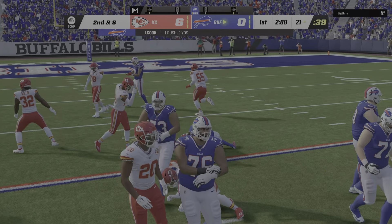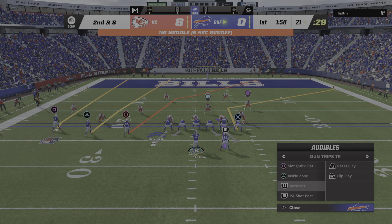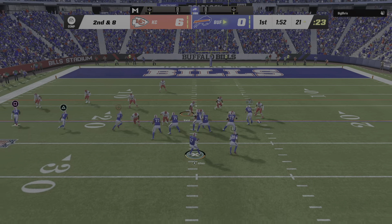Nothing much materializing on the first down run — he'll get a couple and that's it, the last run good for two. Here's second and eight. Now Allen — it's Knox, the tight end, making the catch. Touchdown Bills! Dawson Knox, a touchdown grab for Josh Allen, and the Bills are an extra point away from capturing the lead.